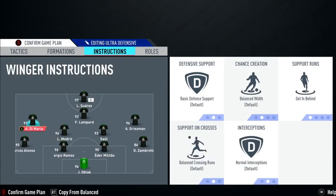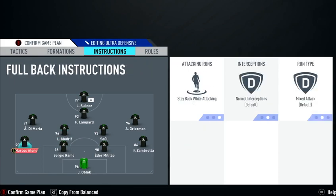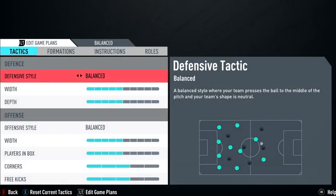Left mid has get behind, and that's it. Right mid also has get behind — this is just to get a counterattack going when he's defending. The center defensive mids have cut passing lanes, stay back while attacking, and cover center — both of them. Left back and right back both have stay back while attacking. That's the defensive game plan.